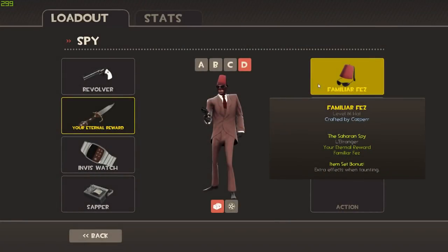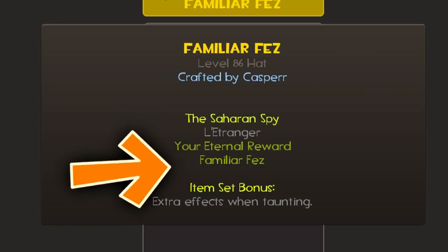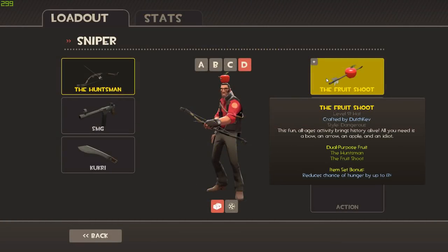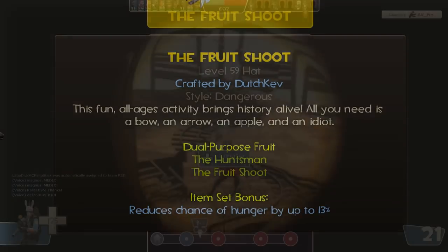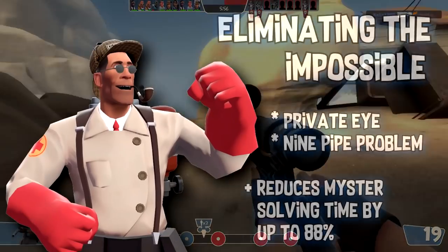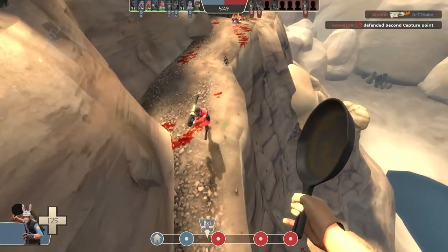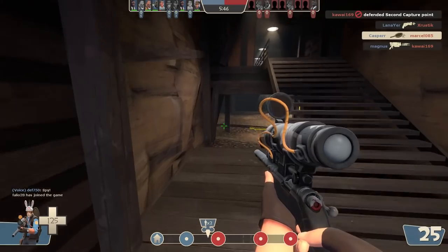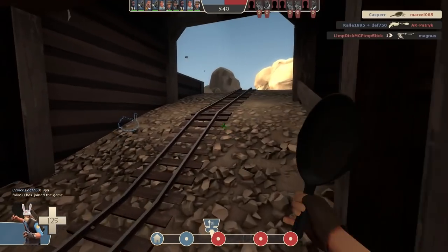In true TF2 fashion there are also some interesting hidden joke sets. Even if you're not wearing the full set, the game tells you what bonus wearing it all would give you. For instance, equipping the Huntsman and the Fruit Shoot unlocks a hidden effect: 'reduces the chance of hunger by up to 13%.' It's obviously a joke — it doesn't actually change your character's hunger. There's another one called 'Eliminating the Impossible' for Medic, which 'reduces mystery solving time by up to 88%.' Funny little things that appear in-game with no actual effect, but they add to the TF2 universe.